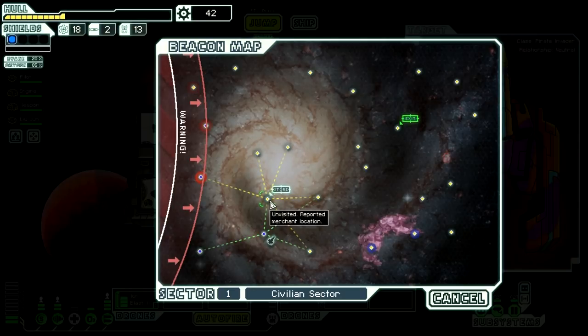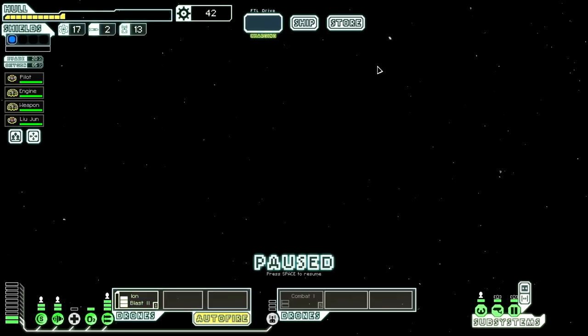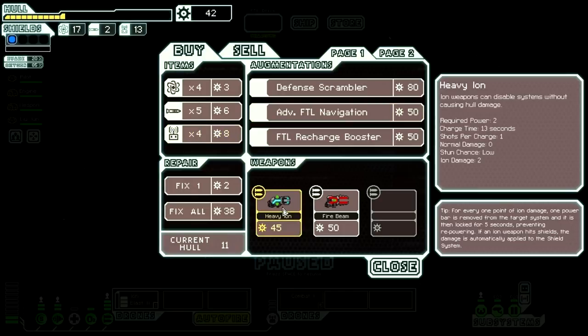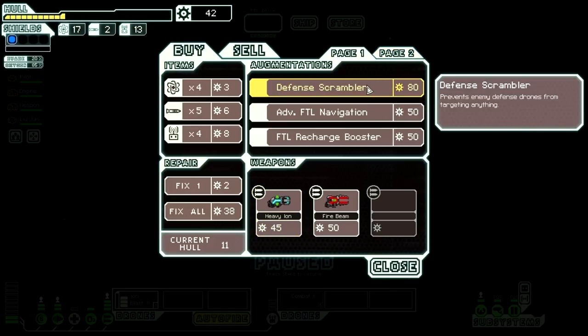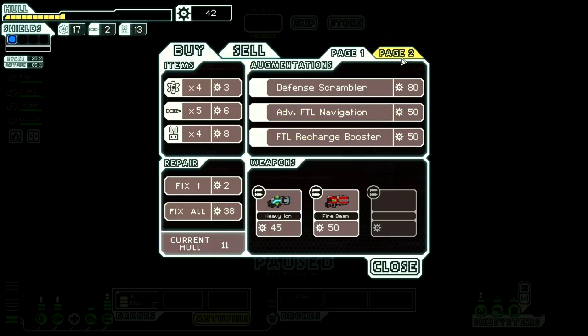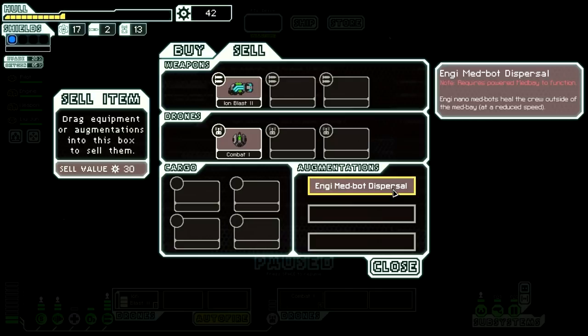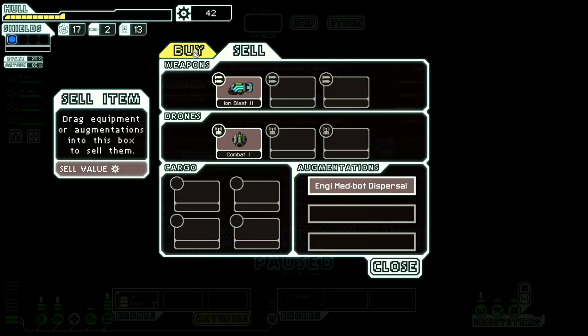We can go to a store. We're still going to be able to get to the exit quickly enough, I think. We might just want to heal up, but if there's a weapon we might want to buy that instead. So they have a heavy ion, which is good, but I kind of like our ion blast as well. Defense Scrambler prevents enemy defense drones from targeting anything — that seems super useful. Advanced FTL allows the ship to jump to any previously visited beacon, and FTL recharge booster powers up FTL faster. We've also got the NG Medibot Dispersal, which requires powered medbay — NG nano medbots heal the crew outside of the medbay at a reduced speed.